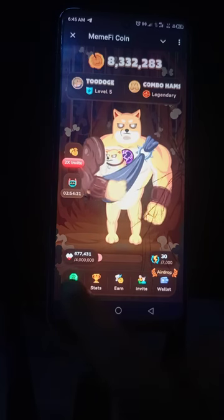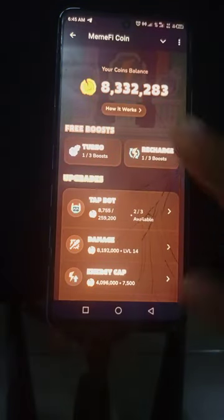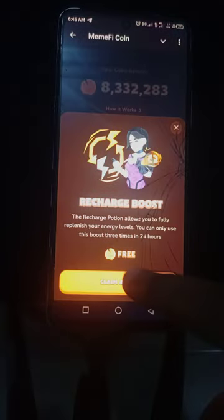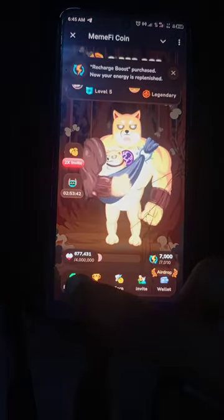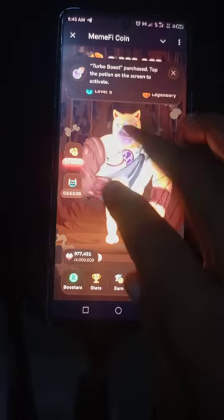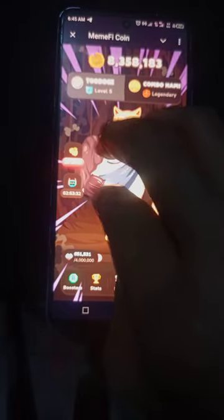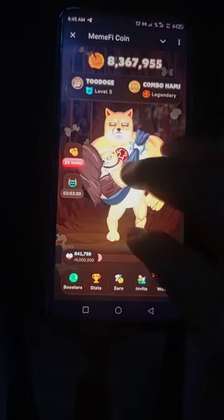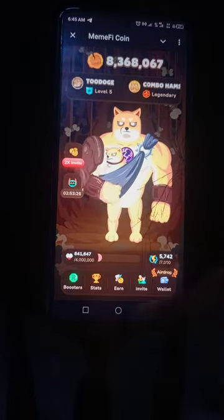Now it's finished. I go to boosters — you can see boosters down on the left. I have one recharge boost and one turbo boost. I click on the recharge boost first, go back to boosters, then click on the turbo boost. The turbo boost multiplies the taps by 10, so that 14 becomes 140. I tap very fast before the booster ends. It has gone back to 14 again — that's it for the boosts.